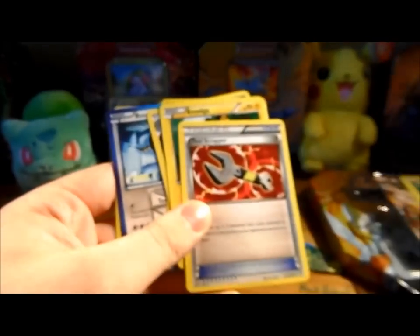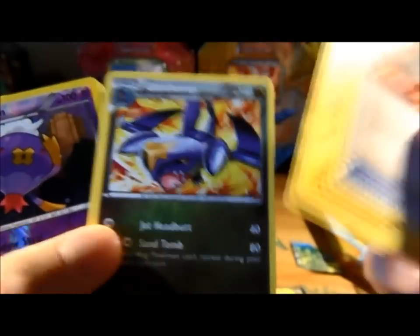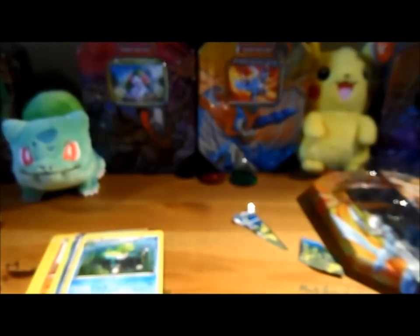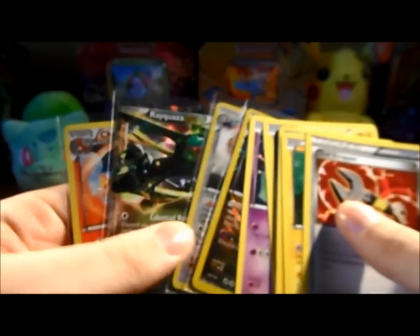Didn't do bad. Obviously got the Charizard, also Rayquaza, Reverse Stoutland, Reverse Hydreigon, Tool Scrapper, Amolga, rare Garchomp, Reverse Drifblim, Reverse Skitty, another Amolga, Meloetta and the White Kyurem card. That is a cool tin. I think my Keldeo tin still trumps this one just because I pulled two EX's in my second Keldeo tin. But I'm very, very pleased with this tin.